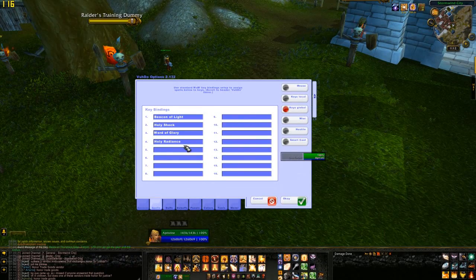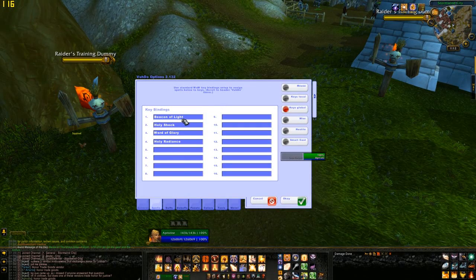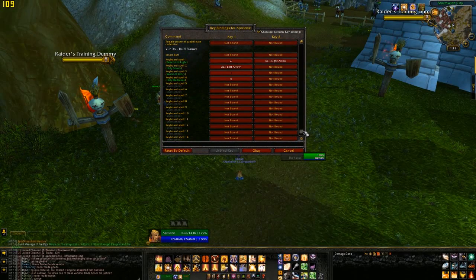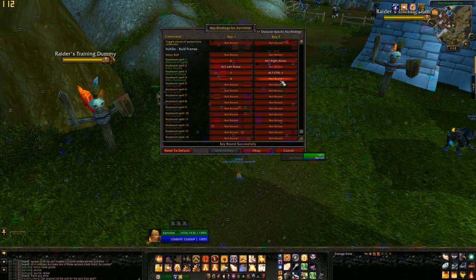This is where you put in the buttons that you want on your mouse. You can have them in no particular order. What you do is hit Escape and go to the keybindings and scroll all the way down to Voodoo. This is where you can bind them — I want Word of Glory to be Ctrl-Alt-1, and Holy Radiance to be Ctrl-Alt-2. And that is the G6 and G7 key that I had just bound.